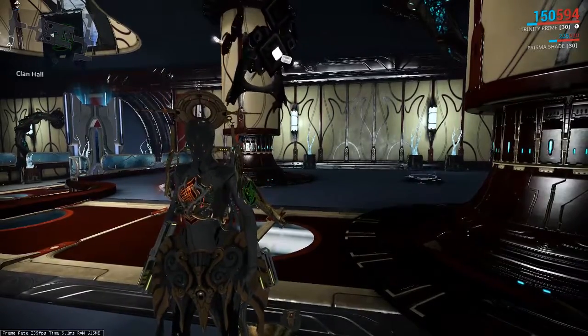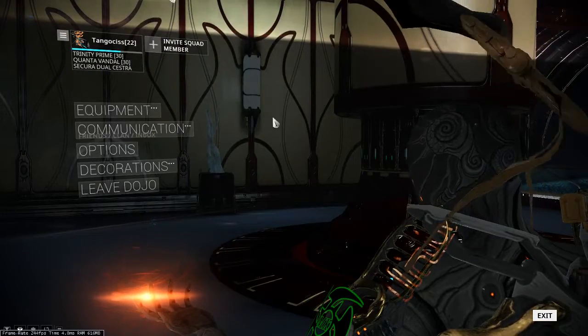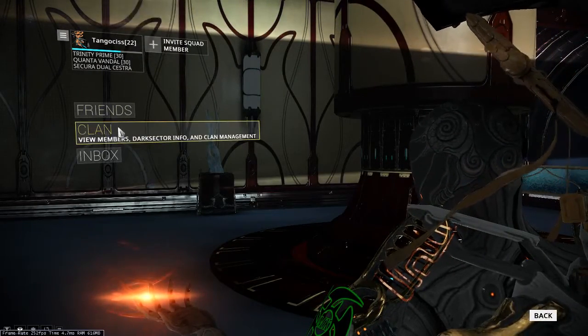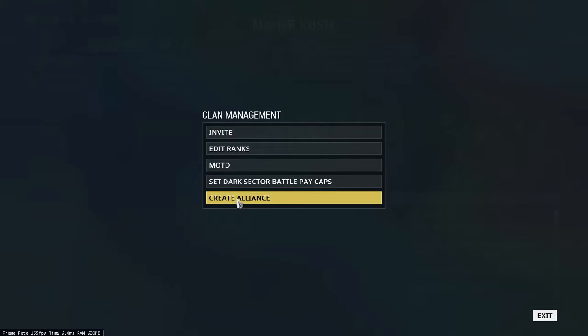Please keep in mind, you need to be — I think you need to be the warlord of your clan to do this. All you need to do is go down here to Communication and go here to Clan. Head down here to Clan Management and Create Alliance.